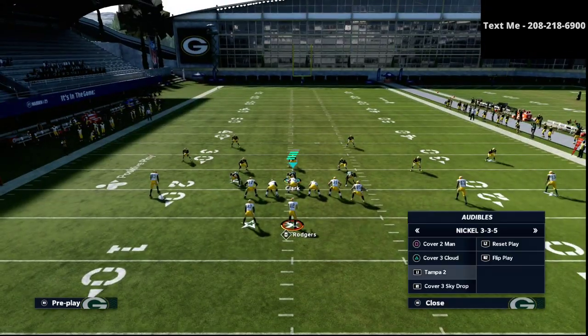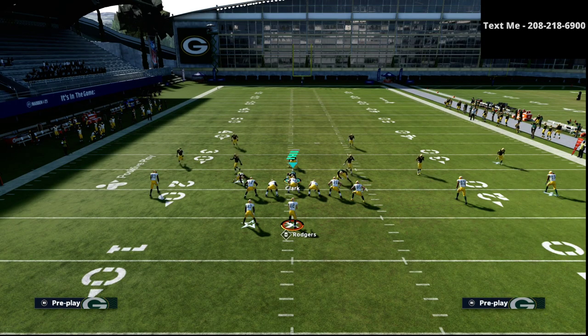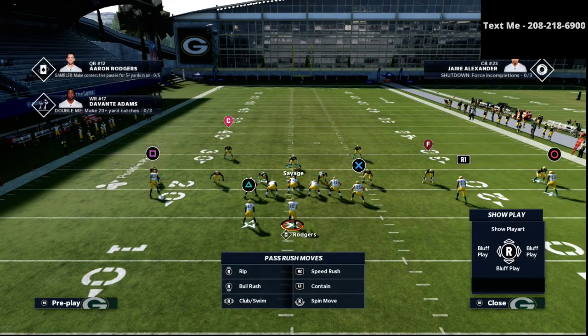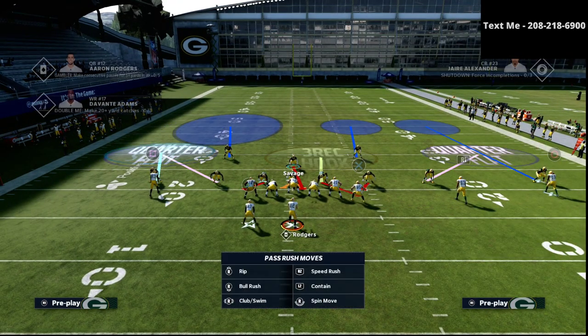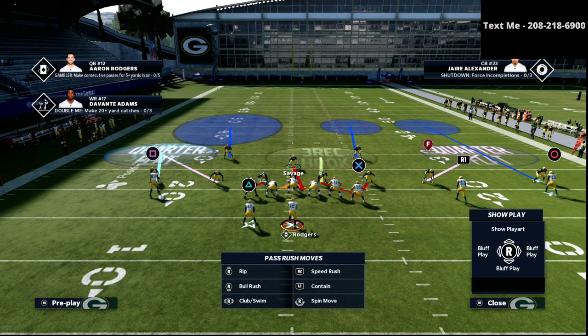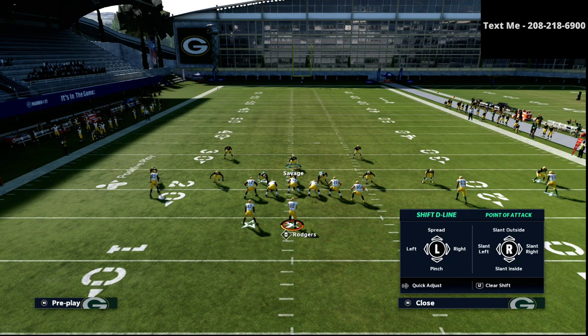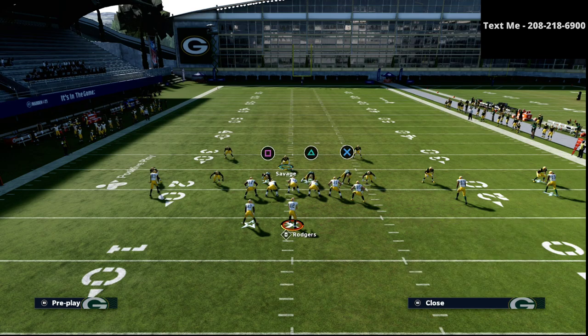It's a very simple coverage — essentially cover two Mabel to the short side and cover four Mabel to the wide side. As you can see, this is what the defense looks like, and then maybe we shift them and do something like this.